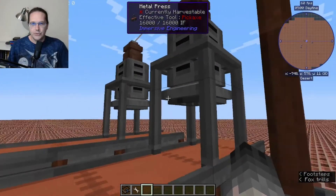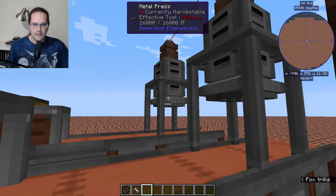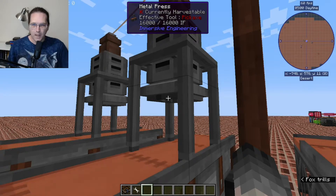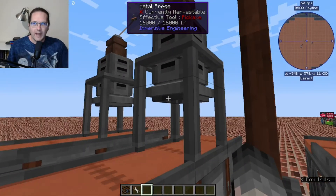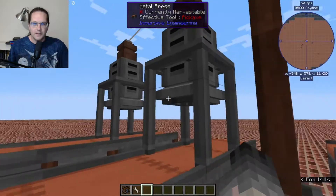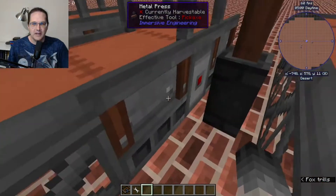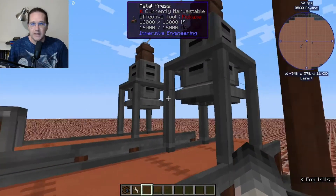The only downside to the metal press is there's no way to automate swapping out the molds. You will have to build additional metal presses for each mold that you want to have available to the ME system to automate. I've been thinking about it — you could use the Silic automated user to pick up and put down the metal press items — but it just doesn't seem practical. It seems like it would actually just be easier to build a second one. These metal presses are pretty easy to build, so having multiples of them is not a big deal.